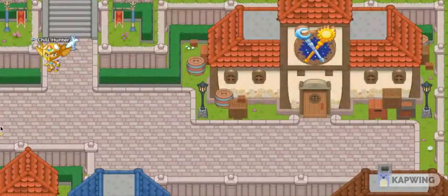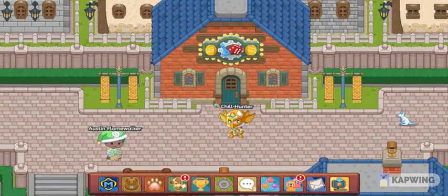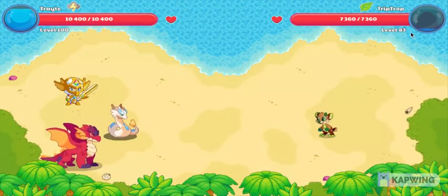Let's hop into a battle against some elements and I'll show you just how powerful this pet really is. Here we are going up against a Trip Chop, which is a Plant element pet. One thing I forgot to mention — I said it was good against Ice, but it's also good against Plant, so it's good against Fire, Water, Plant, and Ice, which is insanely good. We're going to use Volcanon and see if we can two-shot this Trip Chop.